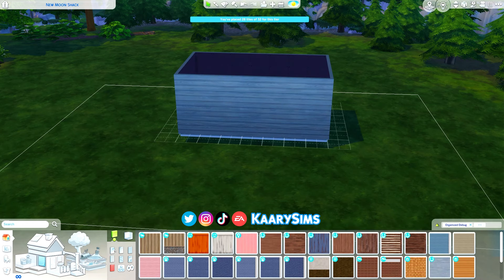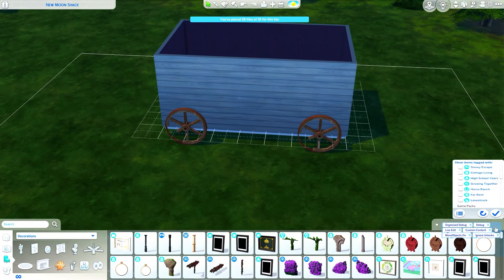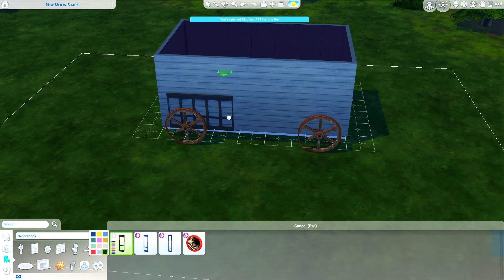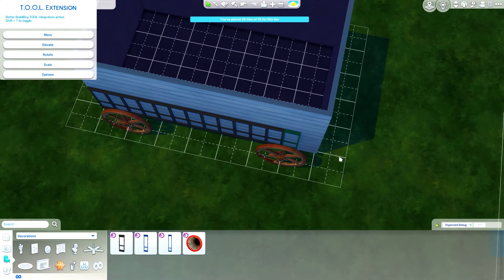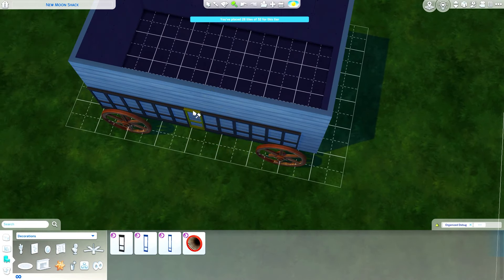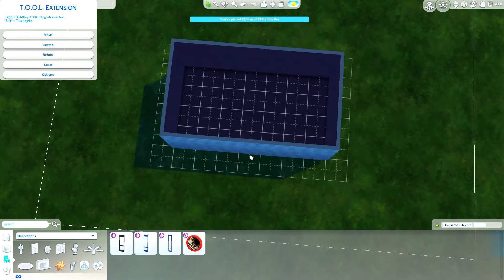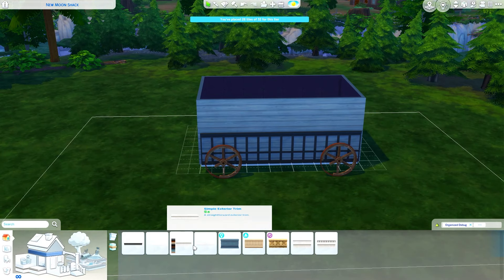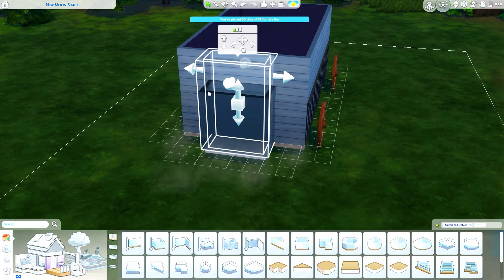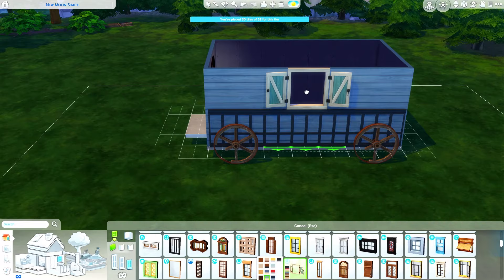This is actually for a fortune teller — I decided to build a wagon, and we're building today in Moonwood Mill, the world we got with the Werewolves game pack. I don't usually build in this world; I find it really complicated. I've only built once before here, and it was the library for my save file. I decided to use this lot because it's the smallest in this world, and this time instead of Forgotten Hollow I wanted something different. The aesthetic — the colors, the vibes — suit the kind of build I was going for.